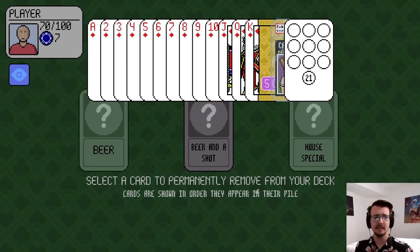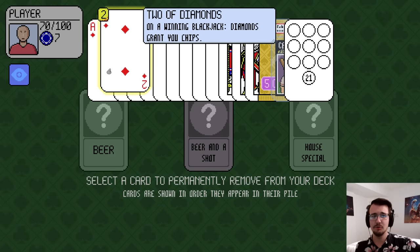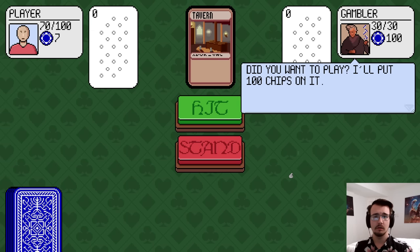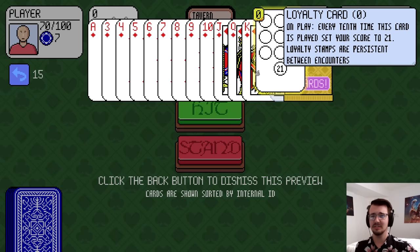I'll preserve my HP. What do I want to remove? Obviously not the ace. Probably a 2 — a 2 is pretty bad. And I got a random card added to my deck. Oh, it's the loyalty card — we saw that earlier.